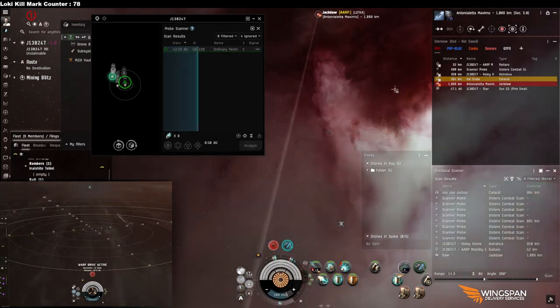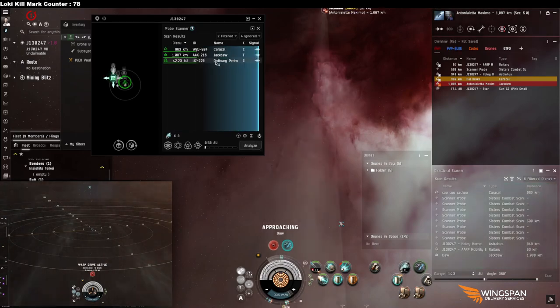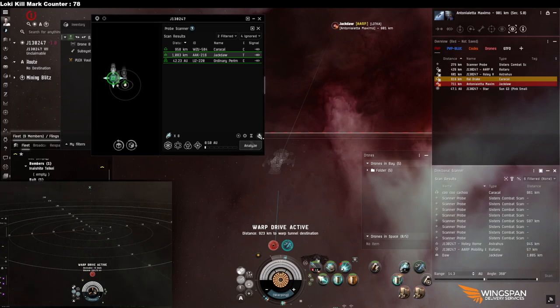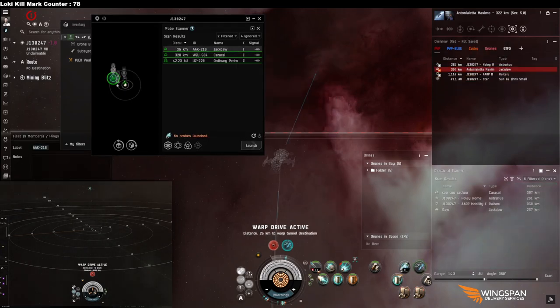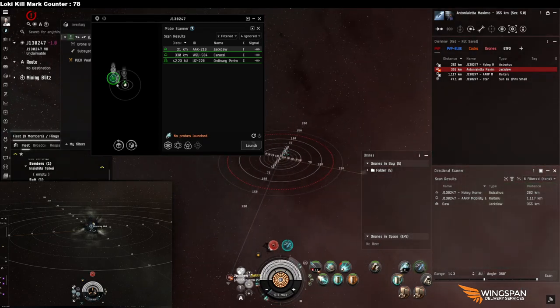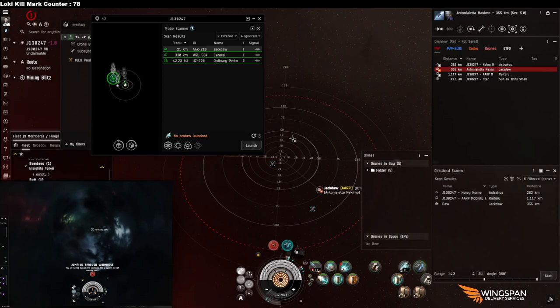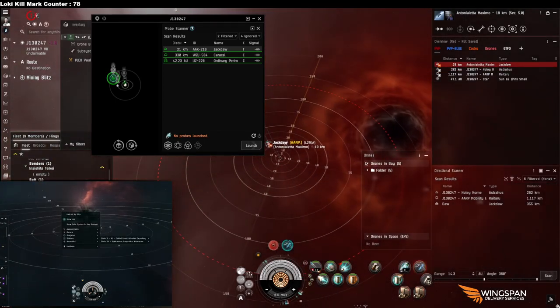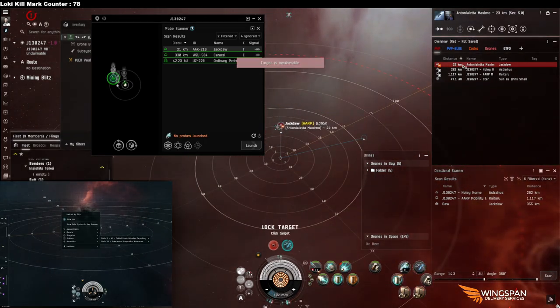If you let your kill ship wait until the second bubble's dropped, you land 20 kilometers off the target — outside scram range. This came in handy killing a Broadsword. Also, if somebody does cloak and your dictor doesn't manage to decloak them, assign drones to your dictor — it makes it appear much larger, and drones do in fact decloak. Missiles decloak too.